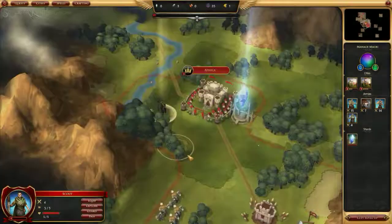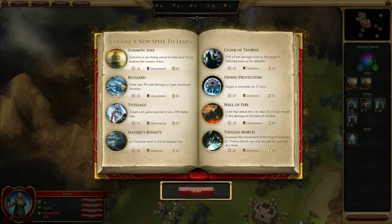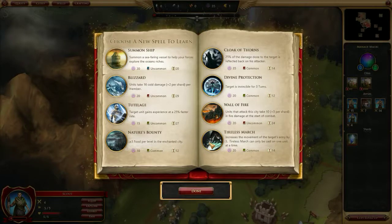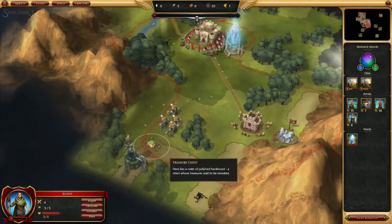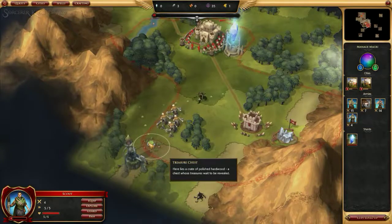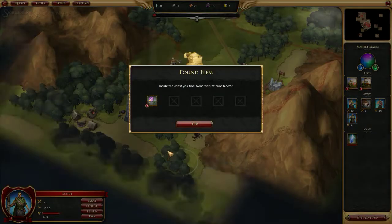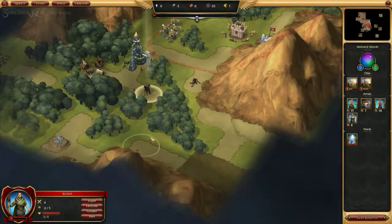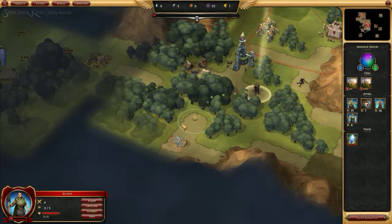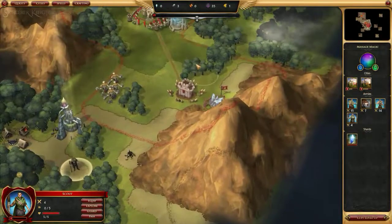That blizzard spell is really strong but it also takes a long time to research right now. Let's take divine protection. We're gonna send our scout around to get the treasure chests — scouts can do that as we learned in the last series. Oh, there are horses over there too — we've got to settle over there.